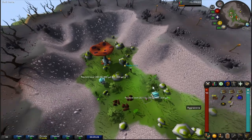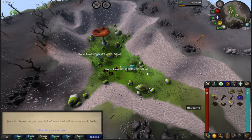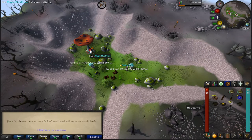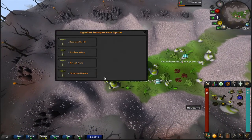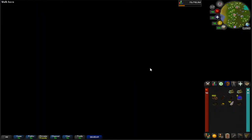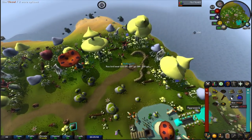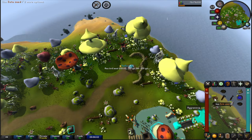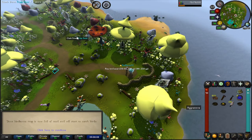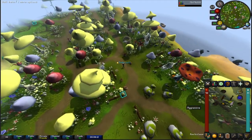Then go to the second spot in that area and do the same thing. There's a RuneLite plugin I'll show you later that makes it a left-click to empty instead of right-clicking. After you're done with Verdant Valley, go to Mushroom Meadow. Once there, there'll be one straight to your north — empty that one out, then use your chisel on your log to make a new birdhouse and place it with seeds.